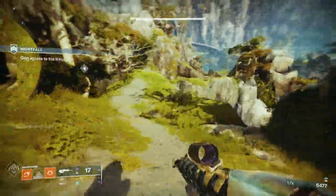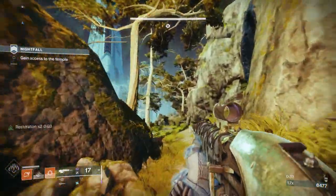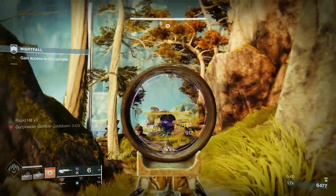My class item is normally Classy Restoration and Revitalizing Blast — that's what I use nearly all the time. As you can see there, I never quite got it close enough. That is the Gunpowder Gamble.